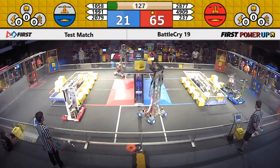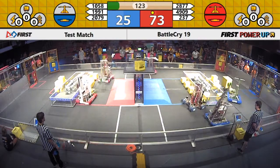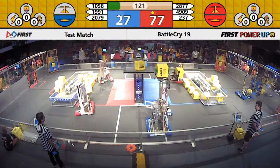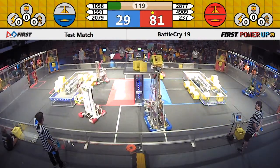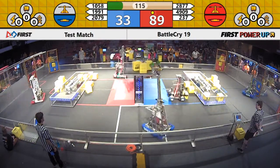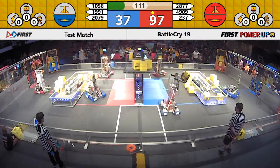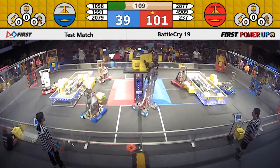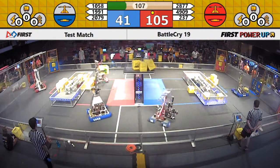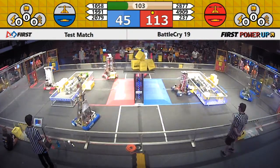4909, your Bionics from Belicra, dropping off a cube onto the scale. Black Magic Robotics on the far side looking to take control of that cube. 1058 with their arm deployed drops off a cube onto that scale. The Ligerbots and Bionics dropping off two more cubes onto the scale — it's in control of the Red Alliance for now. Red Alliance has an early lead of about 60 points.